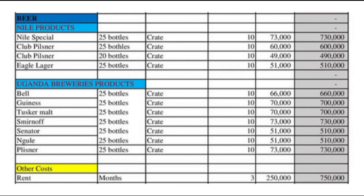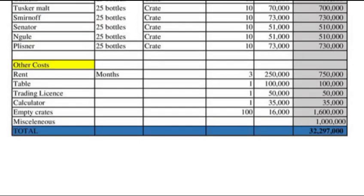For other costs, we also have to cover these. There is rent — you can pay for three months. It will depend on your location, and it can range from 100,000 to 250,000 shillings depending on the place. You'll also need a table — that can be 100,000 shillings. Then you'll need a trading license depending on where you are; that one ranges from 50,000 going beyond.